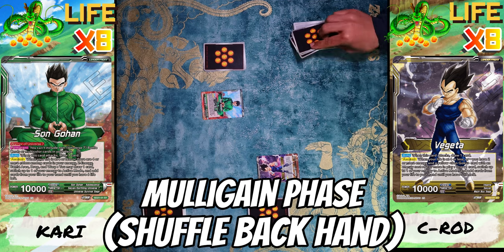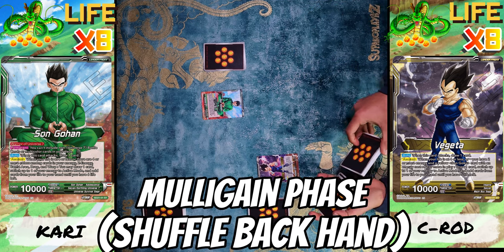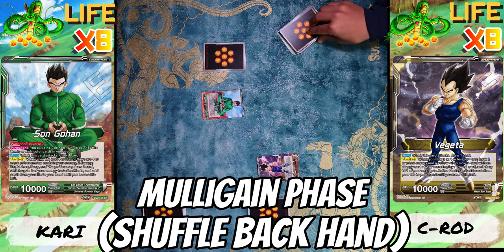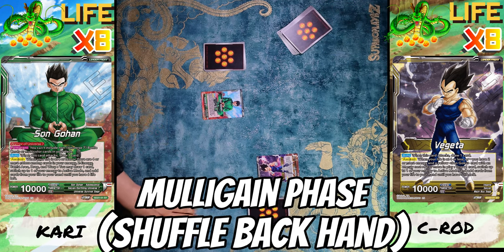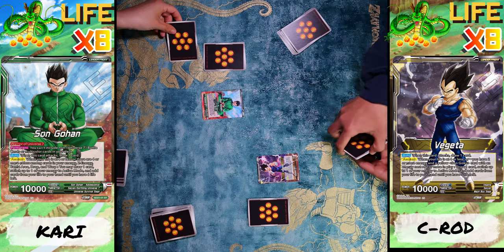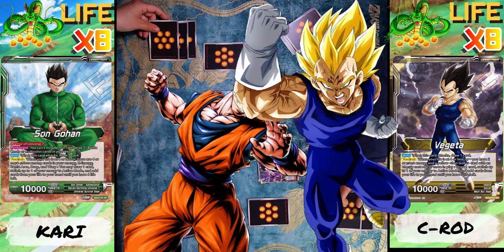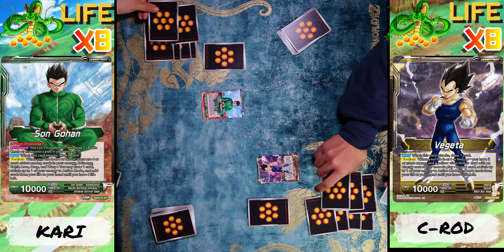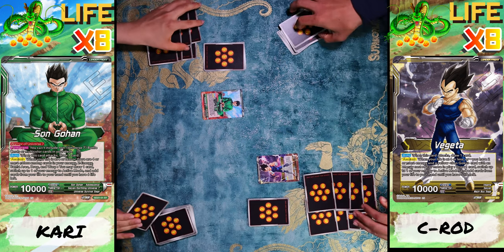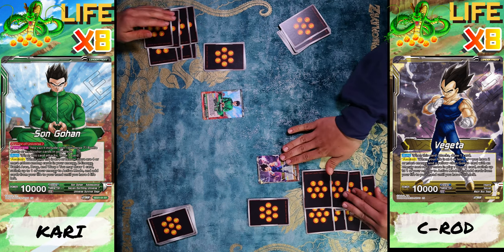I'm gonna go ahead and mulligan three cards from my hand and shuffle. During the mulligan phase I'm gonna mulligan five cards, and then we get to put our eight lives. All right, let's go ahead and place our lives — eight lives, that's what you start with in Dragon Ball. Let's get this battle going, I'm excited for this starter deck!